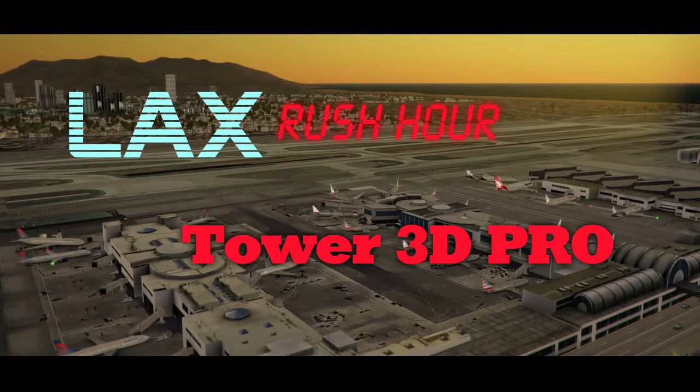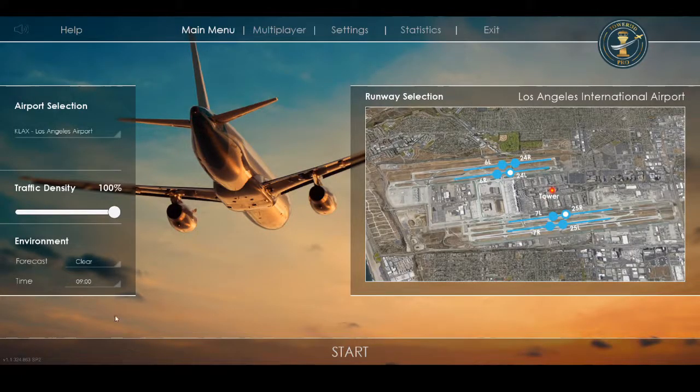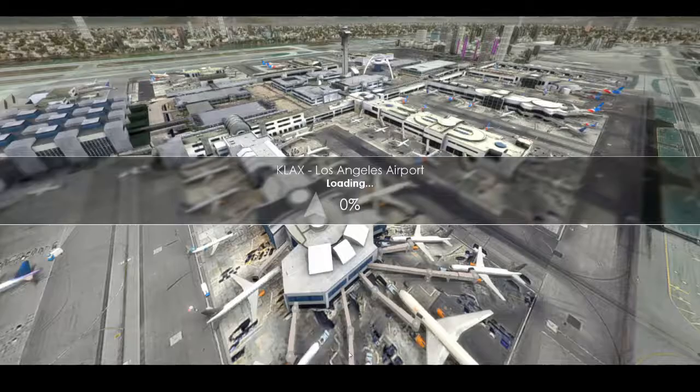Okay, welcome everyone. Welcome to Tower 3D Pro. Good morning. We're going to be at the morning rush hour at LAX. We got selected 9 a.m., so let's get started up. We're going to do arrivals on 2-5 right and 2-4 left.